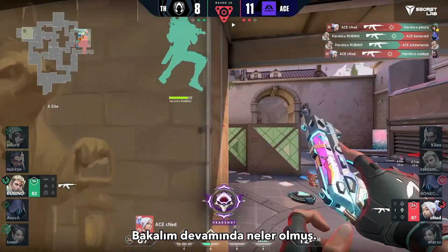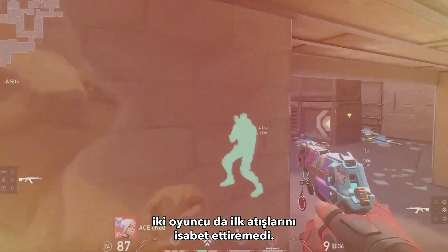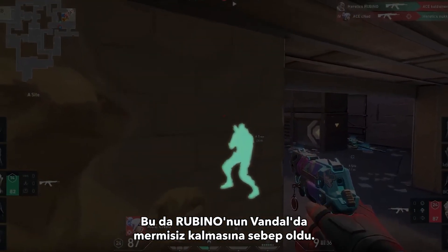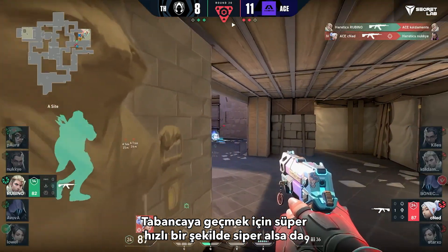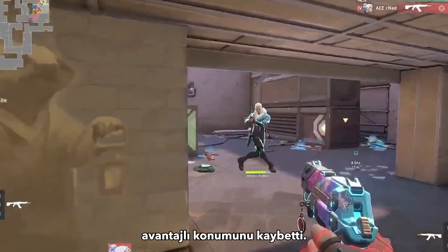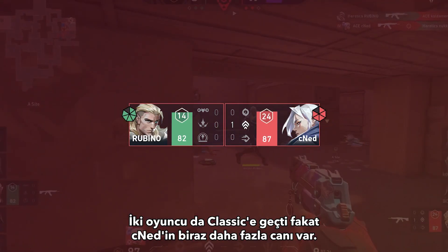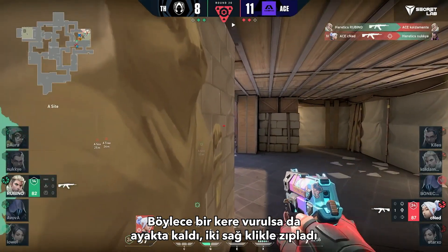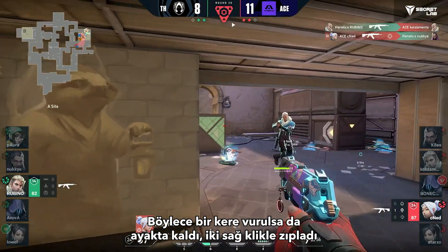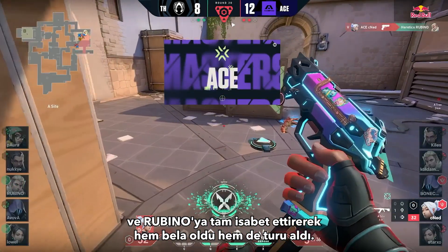Now let's see how it all shook out. The fight that ensues isn't pretty — both players miss their first shots, which presumably leaves Rubino with an empty clip on his Vandal. He takes lightning-fast cover to switch to his pistol, but now he's the one at a disadvantage. Both players are on their Classics, but CNED has just a tiny bit more health. This allows him to tank a hit while he lands two perfectly placed jumping right-clicks on Rubino, securing the ace and the round.